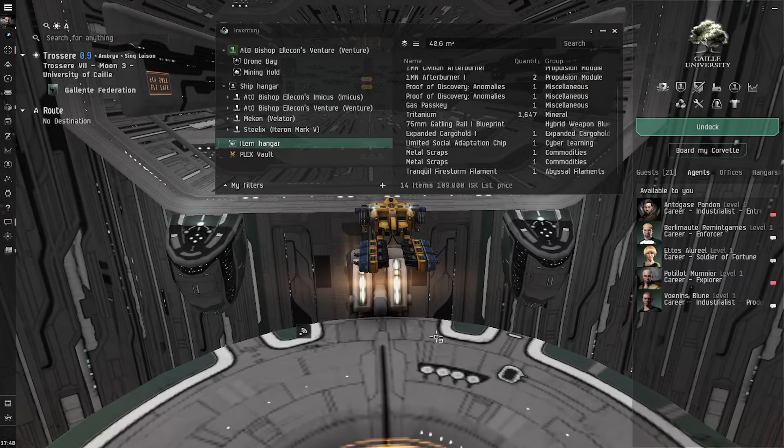Hello and welcome back to another game of Eve Online. Today we're going to be doing a little bit of gas mining. First things to cover are the ships that we have: two Ventures and one Imicus, which need to be named. Feel free to submit your name suggestions in the comments below and one will be picked at random. This is brand new — I did this just before coming on and purchased a new gas mining Venture.